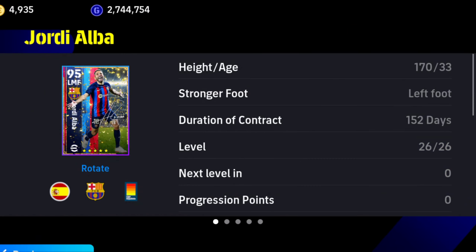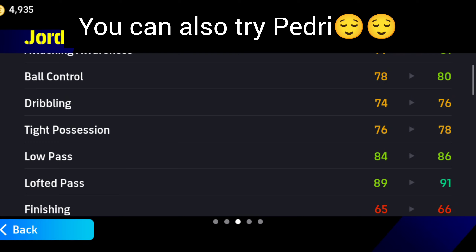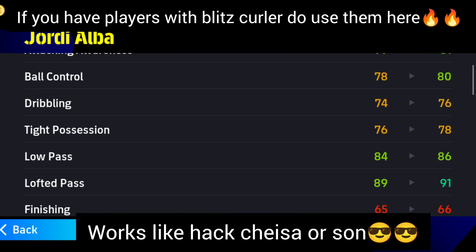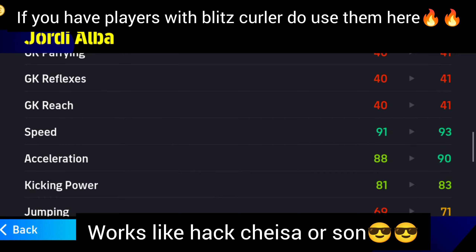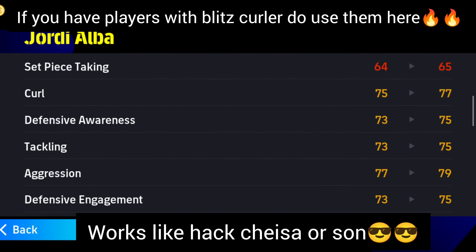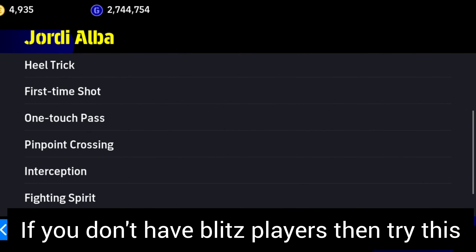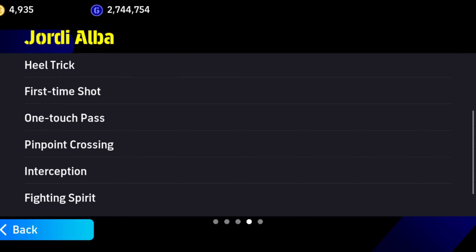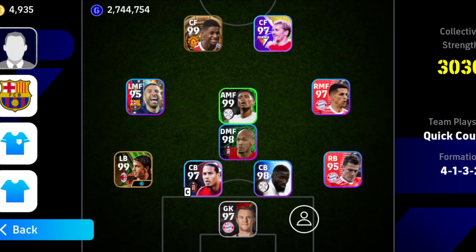The reason I use LBs and RBs in these midfield positions is that they normally have good crossing. Jordi Alba, Andy Robertson, and also DeMarco have a good lofted pass and good speed. They also help in defense since their defensive stats are solid. Make sure your LMF and RMF players have Pinpoint Crossing — it makes things much easier. Also give them the Interception skill and a Trackback instruction.